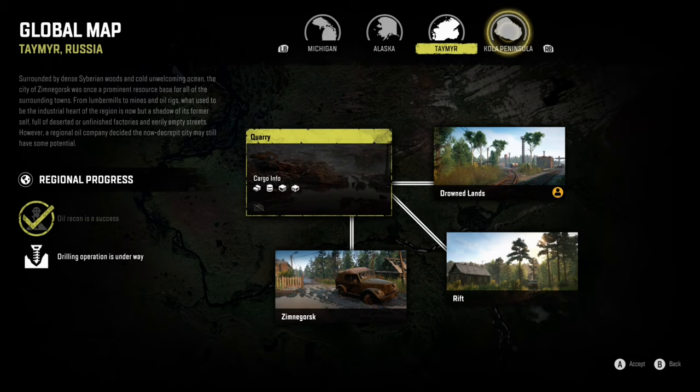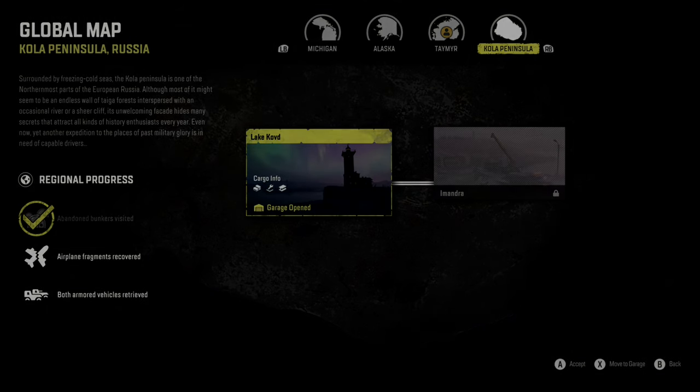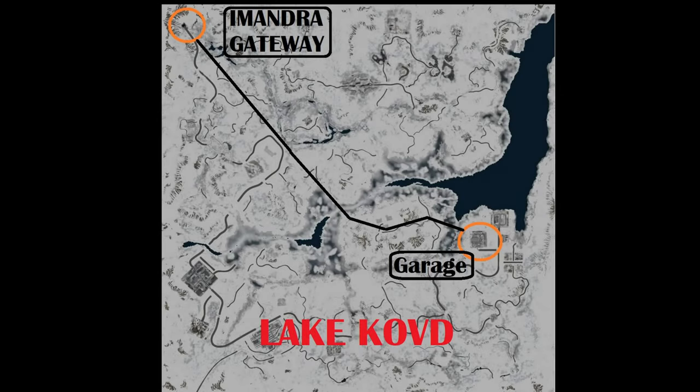You may have noticed the game lets you know that something new was automatically added, which is a good thing. If you're on console, you'll know that last time a new map was added there were some additional steps you had to take to get the update. Let's take a look at the Lake Kovat map. The new gateway is located in the northwest corner of the map, and the quickest way to get there is indicated on the map with the black line.